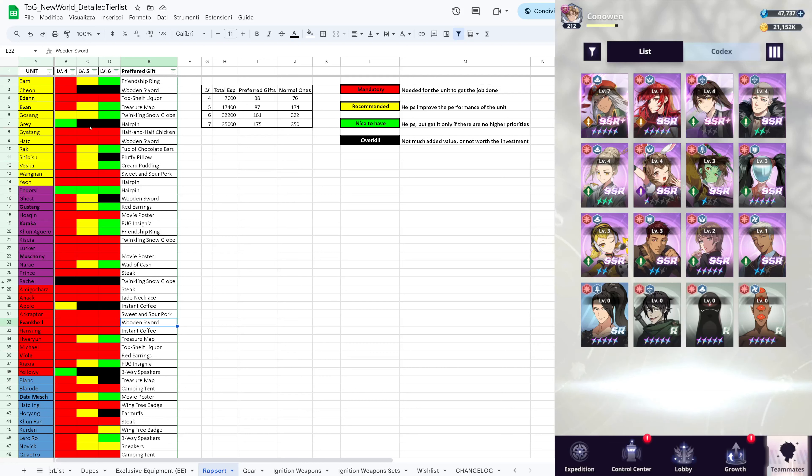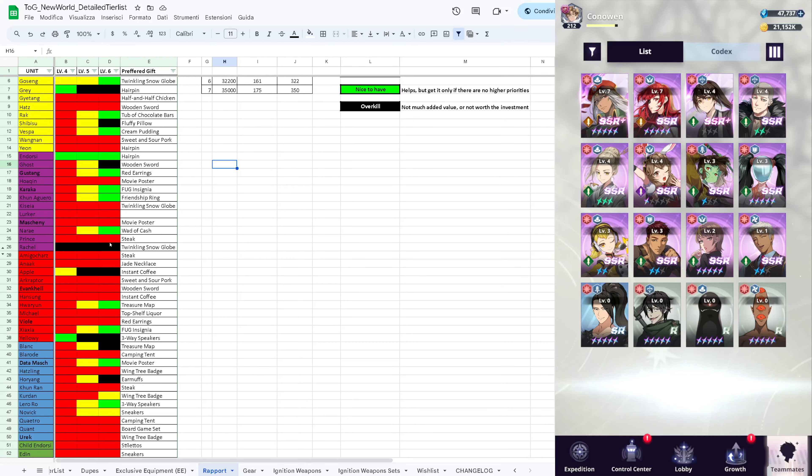Gray doesn't need evasion - it's almost detrimental to her because you want her to get hit one time and then she can die for all we care. Endorsi's level 5 was nice to have before and is also nice to have here if you want to build her as a sub DPS for the accuracy, but it's overkill for most uses you want to get out of Endorsi - which is just grouping and buying a few seconds for your team.